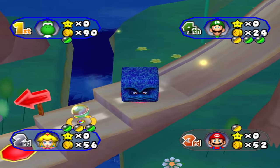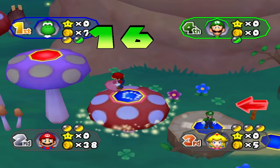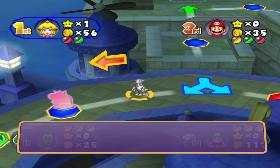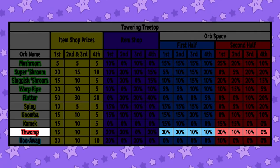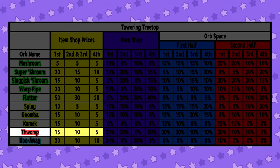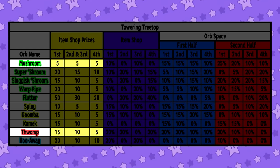Thwomp Orb: any opponent who passes it will get thwomped and must stop moving. This orb is mean. Place it a single space away from a threat when they're in a position to further their game, such as buying a star. It doesn't matter if they roll a 1, 15, or 30 — when that Thwomp slams down, they WILL stop moving and suffer the Mario Party 6 equivalent of losing a turn. This can get negated by a Metal Mushroom, which is why you should always keep your foes' orbs in mind. This lug appears on Towering Treetop, Fair Square, and Clockwork Castle with a fairly high chance of appearing and a reasonable cost in the item shop.